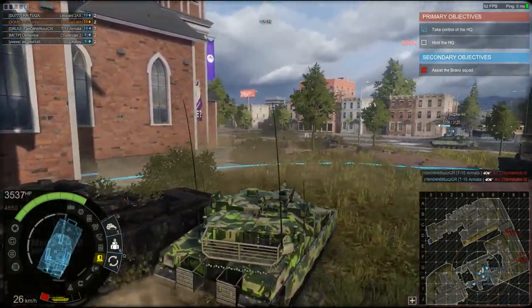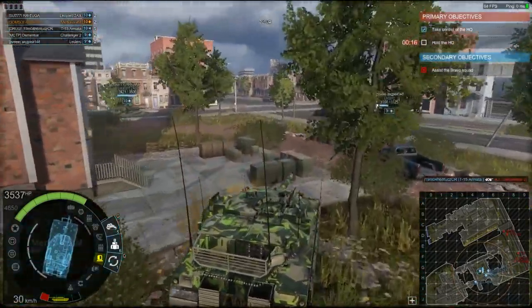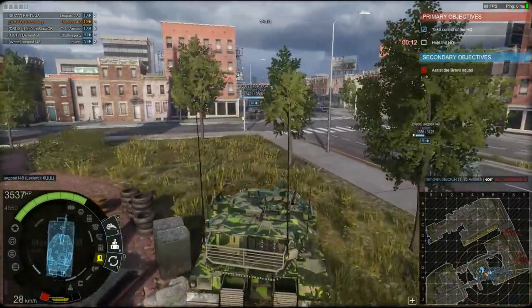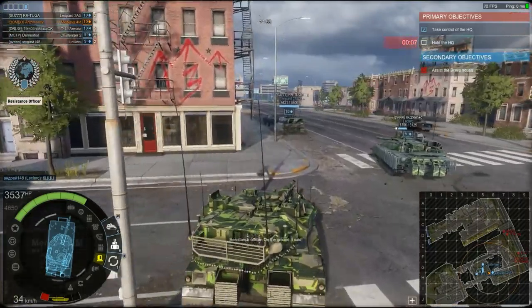We held the HQ — mission accomplished. For the secondary objective, I think you can send one wheeled, speedy little armored vehicle up there to deal with it. Main force stays at the HQ. Stay on the ground, I say.